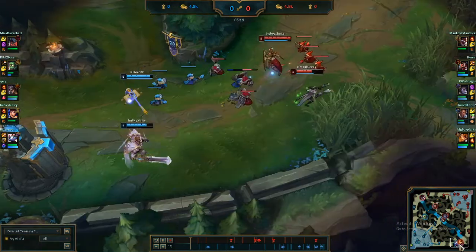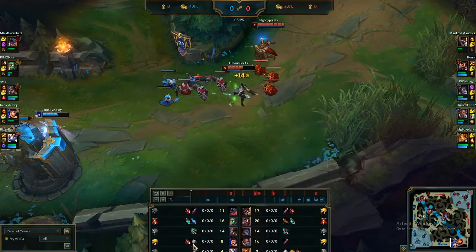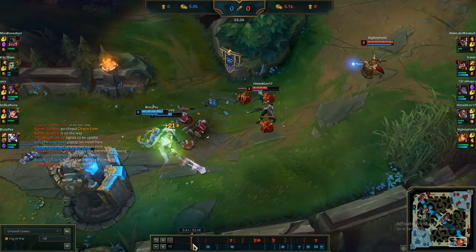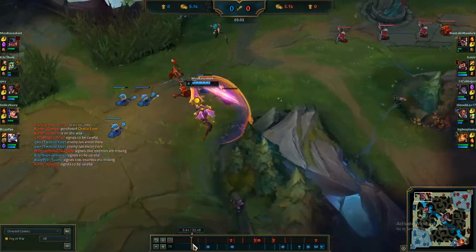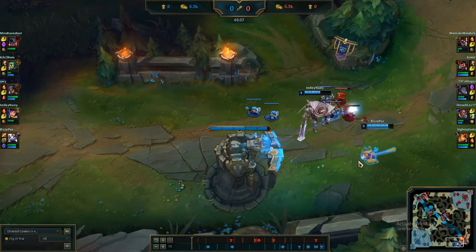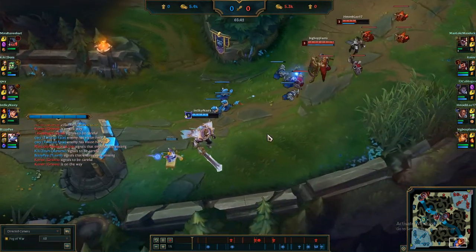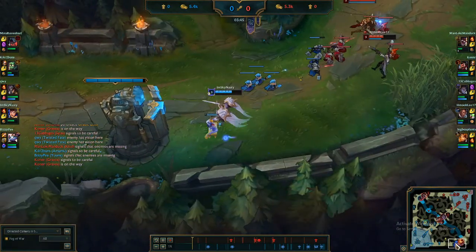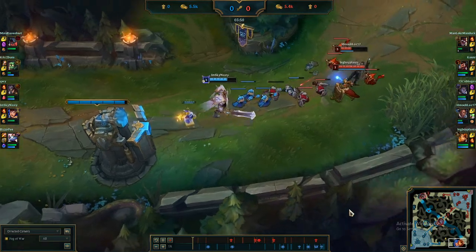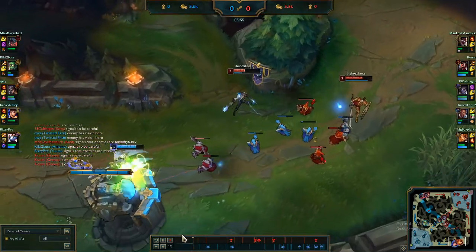Another thing I want to share is that the Yuumi doesn't build a mythic. What we've been doing is building Ardent Censer first so it buffs Garen with shielding and attack speed, then going into Staff of Flowing Water. What makes both these items great is that together they give 120 ability power, so Yuumi's poke is really significant later in the game.